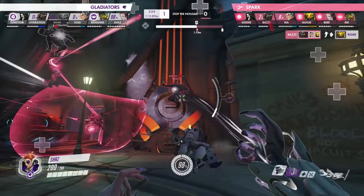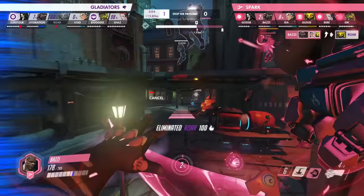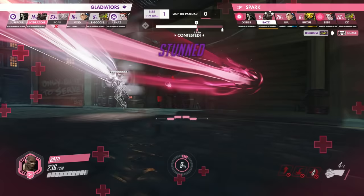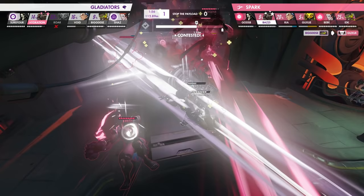Moira's Coalescence can be used to either heal teammates who are low on health, or support pushes by dealing damage through shields and letting her team gain map control. Coalescence leaves Moira vulnerable, so having a friendly Doomfist on the prowl to stun the enemy Doomfist is very valuable. Here, for example, Bazi attempts to Rocket Punch Shaz to stun him out of his Coalescence, but Hydration denies him by Rocket Punching Bazi at the same time, cancelling the stun and allowing Shaz to continue using his Coalescence.